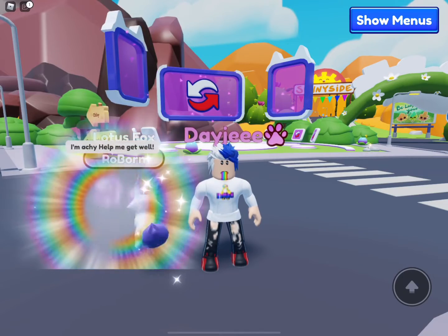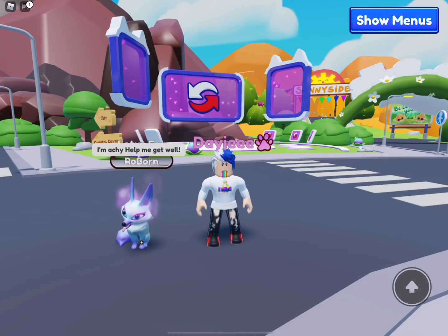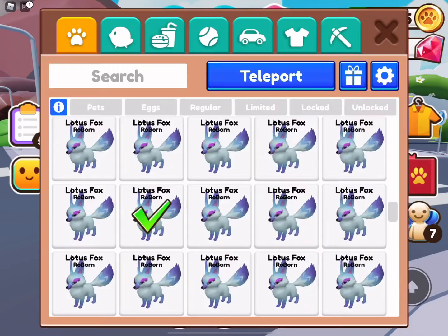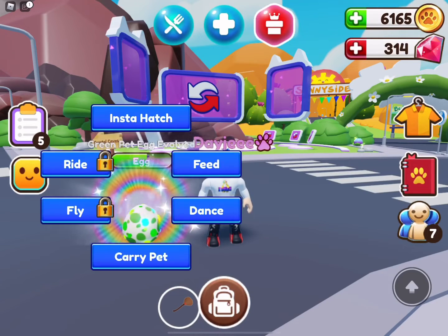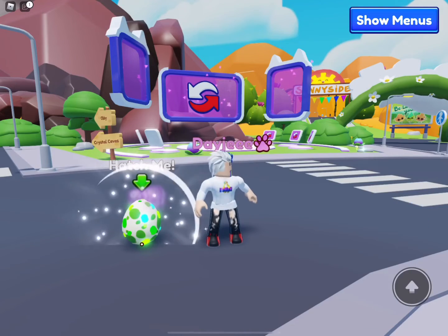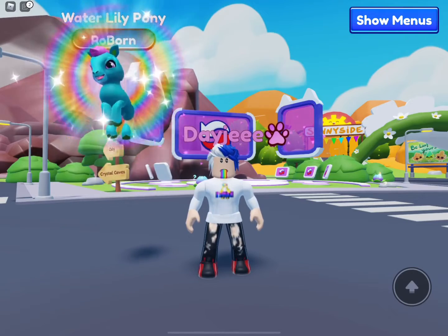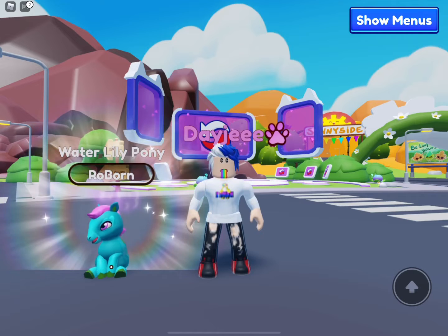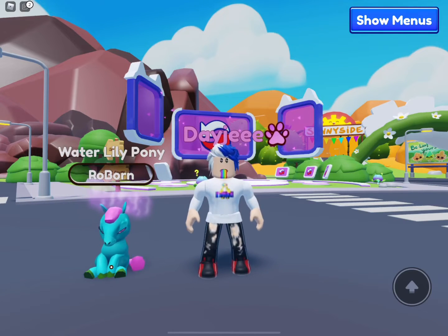It's still a nice pet, but I am not satisfied. I need something really epic for the giveaway — one more try. A water lily pony is really good, and whoever wins today is going to get this pet and a gold capsule. Now let me stop talking and let's see what happened yesterday.